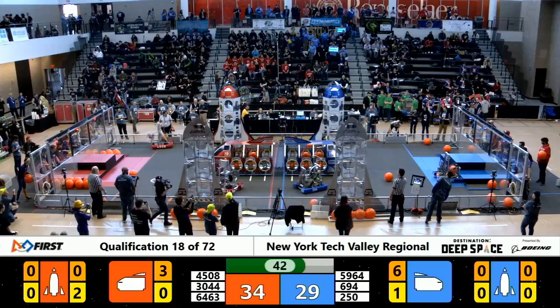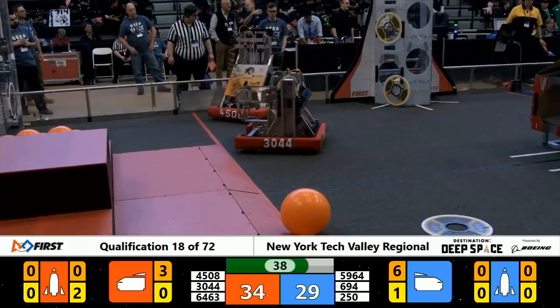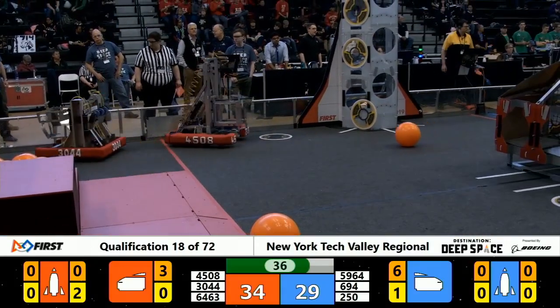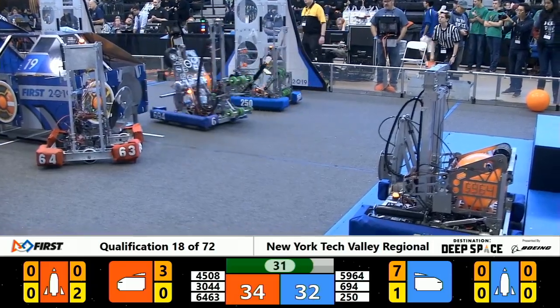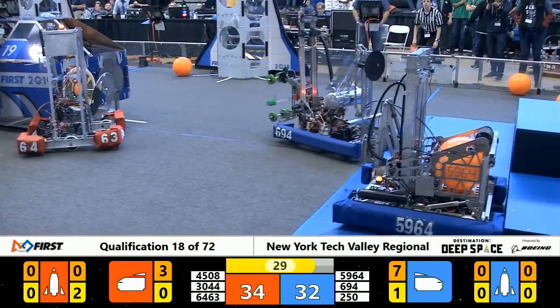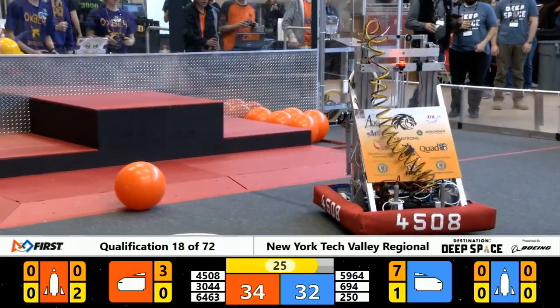Stuy Pulse being the only score as the Dynamos are creating some heavy defense. Trouble for Blue — the Stuy Pulse machine getting caught up on some cargo. They break free. A nice break there for the team from New York. We reach 30 seconds left in our match here on Planet Primus. 34-32, the Red Alliance advantage. Anyone's game.